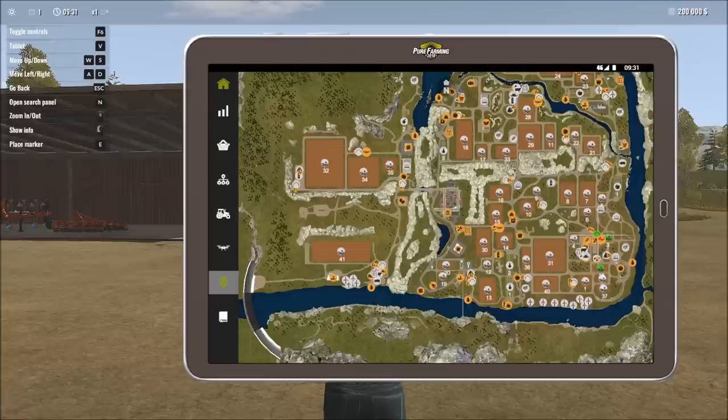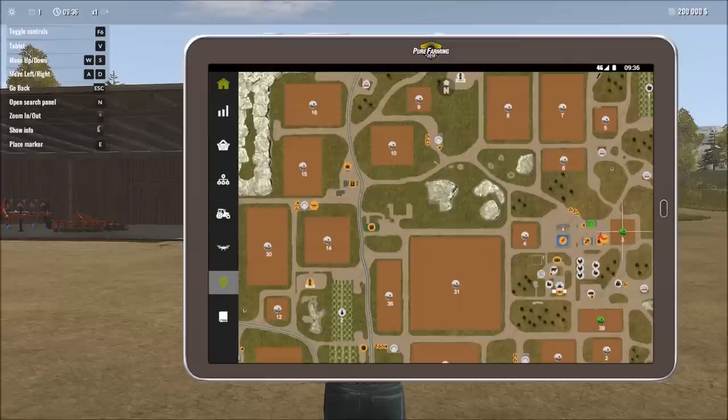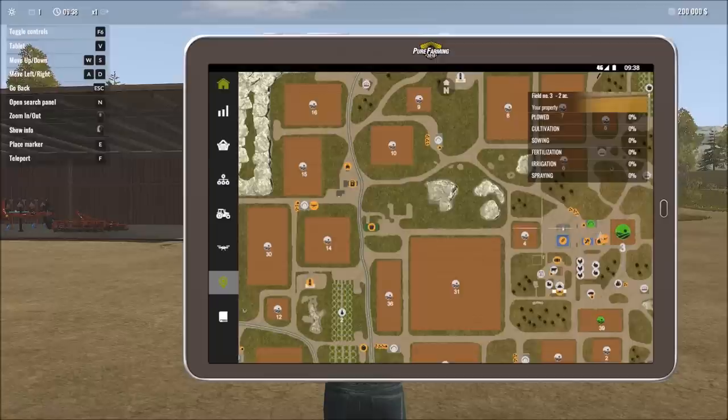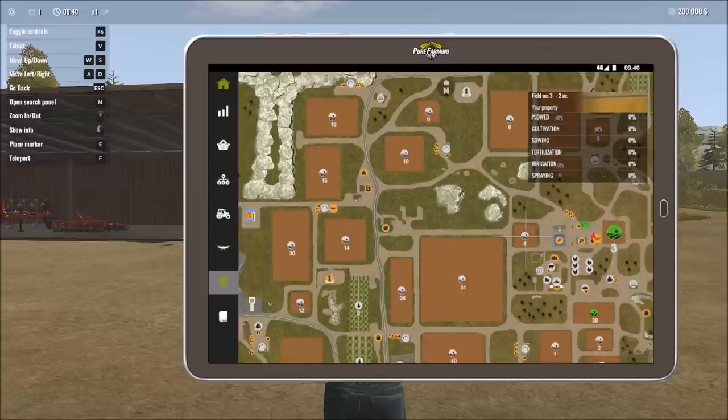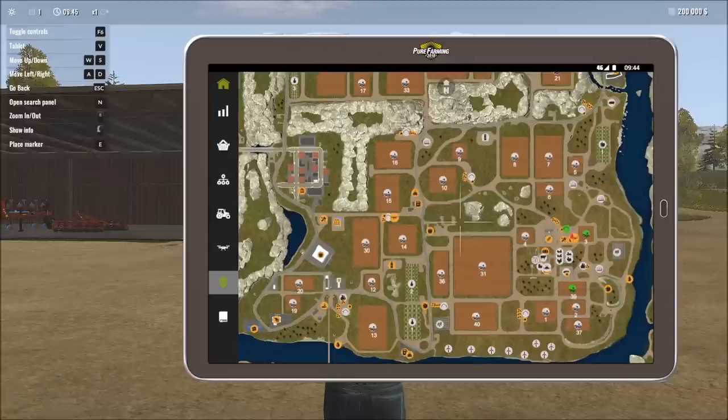Zooming out, we can see the entirety of the map — there's a lot going on. We've got about 41 fields of varying sizes that we can purchase. The first field right next to us is a two-acre field. Field four, which we don't own yet, is the same size. Field 39, which we do own, is a bit larger at four acres.